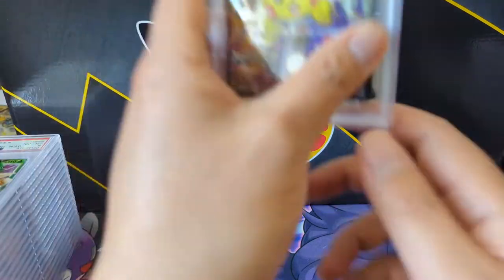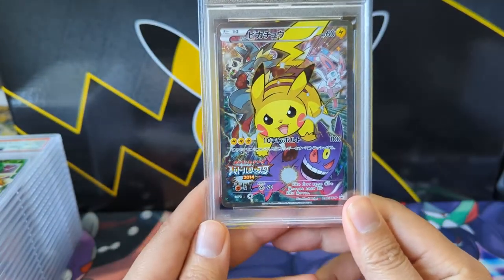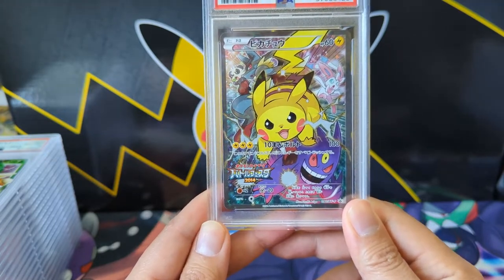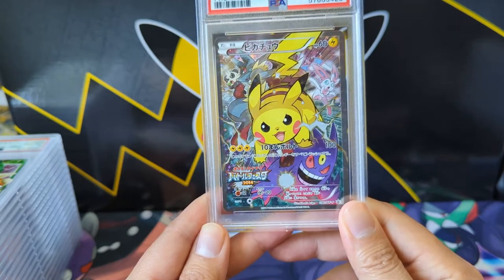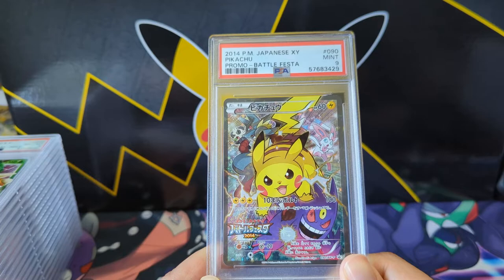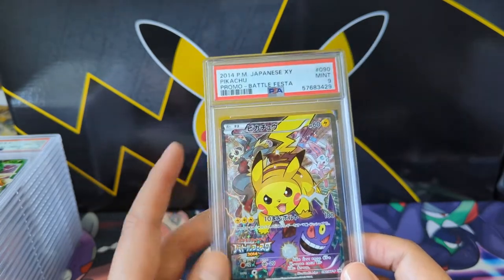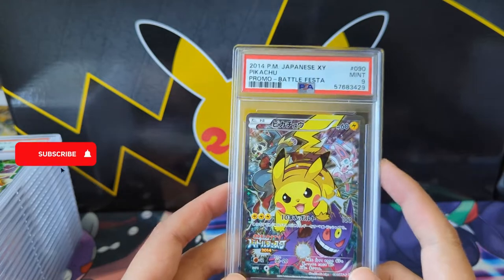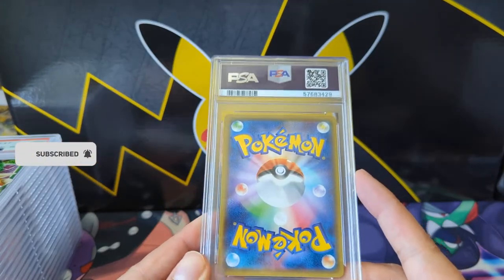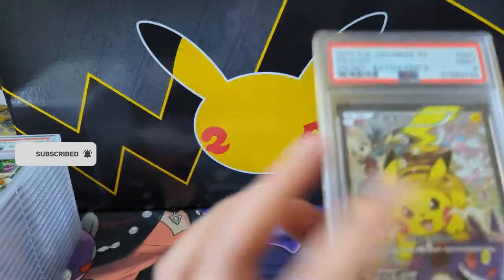Pretty disappointed about this grade. These fiesta cards — I don't have all of them. The latest one with the base stars looks so good but it was quite expensive. This one is from 2014 and unfortunately we just got the 9. Love these cards though. We have Lucario, Pancham, Mega Gengar, and Sylveon. I'm not sure if there's any rhyme or reason about which ones are included. I see a tiny little white dot there — maybe that's all it took.